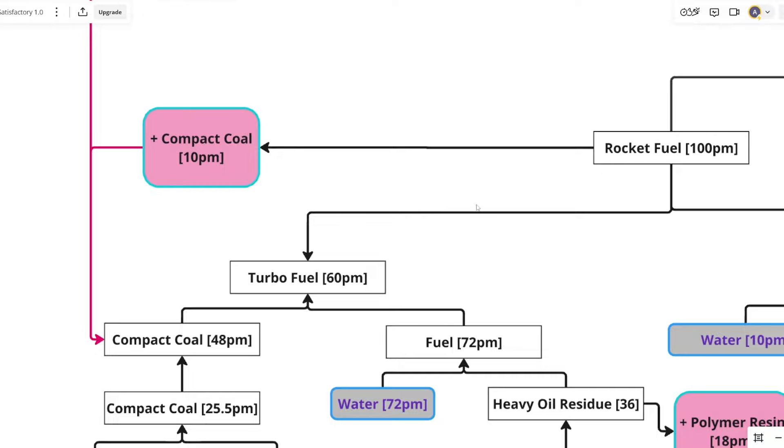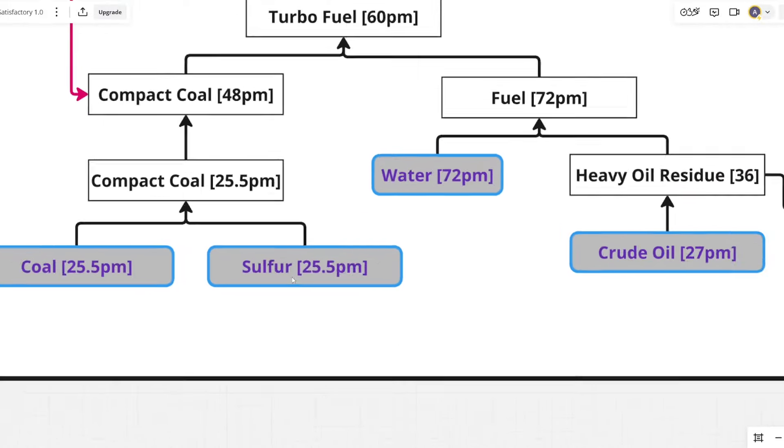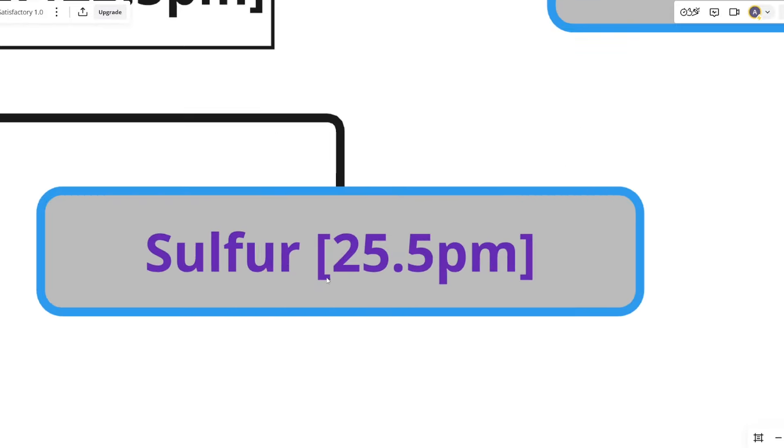As you can see, this is what I've done here. When we create the rocket fuel, we get 10 compact coal as a byproduct. I then re-add it back in, which saves me on compact coal — which is fantastic. Saving on compact coal means that I also save on coal and sulfur, which is rather important.